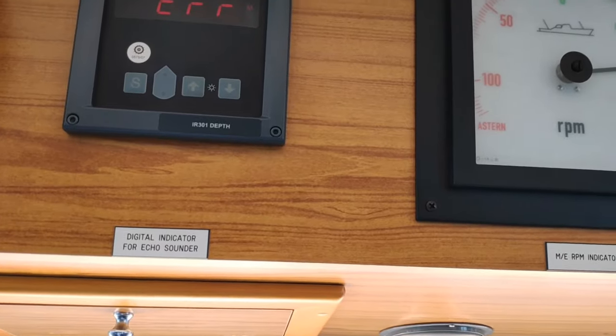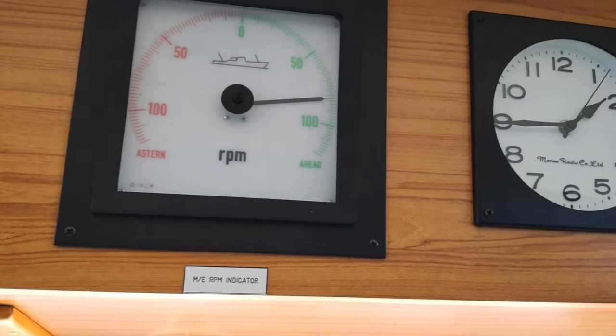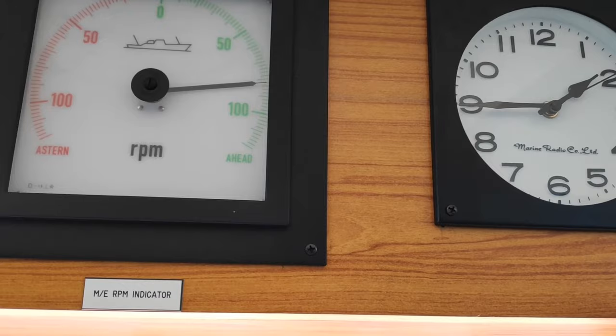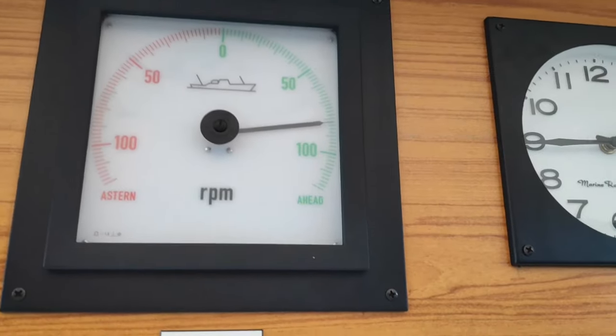This is the echo sounder repeater — at the moment we are not using it. This is the main engine RPM indicator. At the moment we are using zero RPM. This is important equipment because we need to monitor how much RPM we are using at all times. Everywhere on the bridge we have repeaters for this.